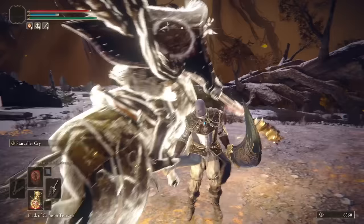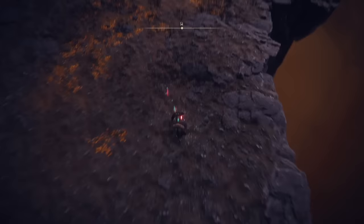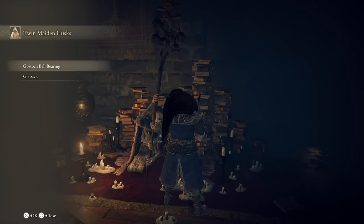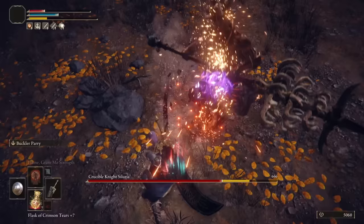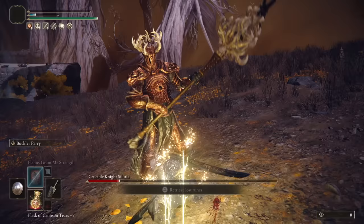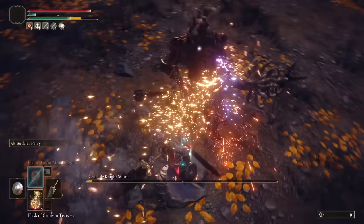Now head through Deep Root Depths to the Nameless City Grace. We're here to kill just one enemy because he drops some grey armour. Unfortunately, that enemy is a Crucible Knight boss — but don't panic, it shouldn't be that bad. And he one-shots you. Okay, I've got a plan. Head back to Stormvale Castle and kill Gostoc, then back to the Round Table, hand over his Bell Bearing and buy the Buckler. Right, let's try that again.